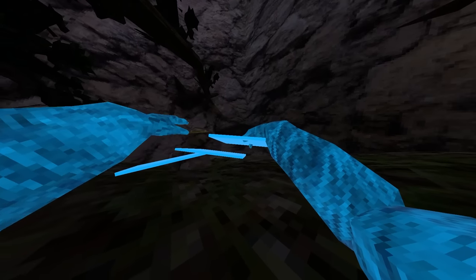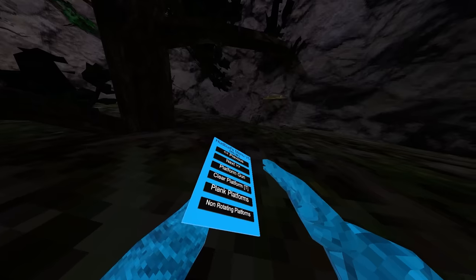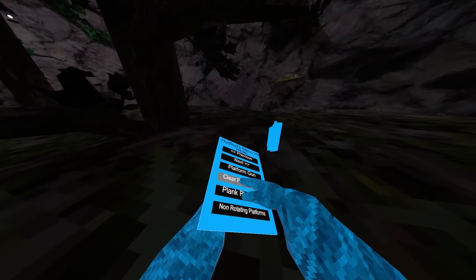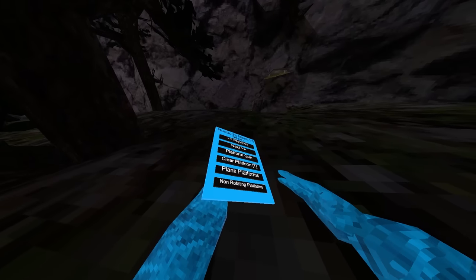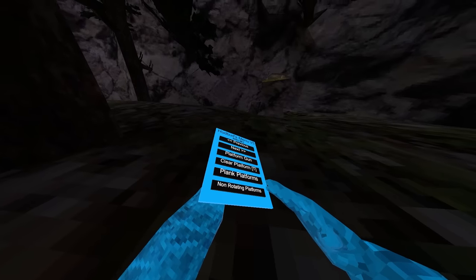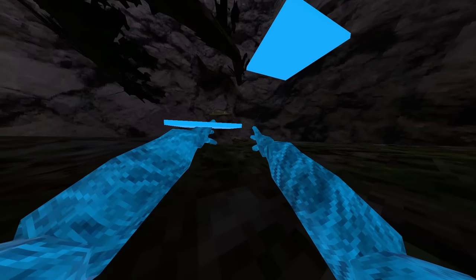Build platforms — they build a little bit underneath your hands so that they're not sticky. Next we got platform gun, which just shoots platforms. We got clear platform, which just clears all the platforms. Next up we got plank platforms, which are just plank platforms that come up from this part of your hand. Then we got non-rotating platforms, which are just non-rotating platforms.